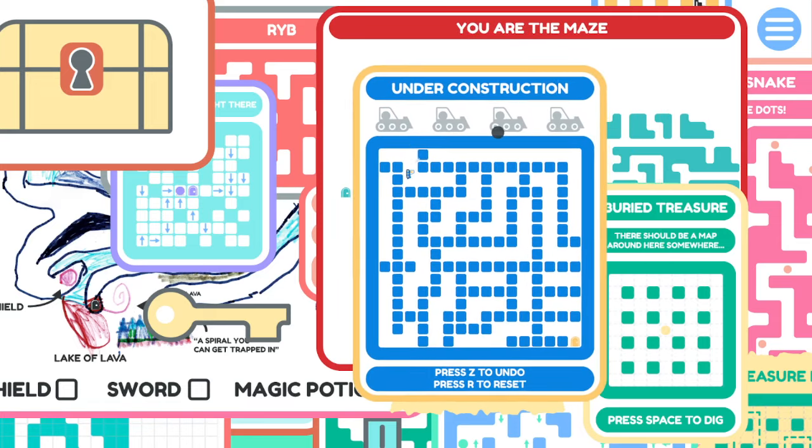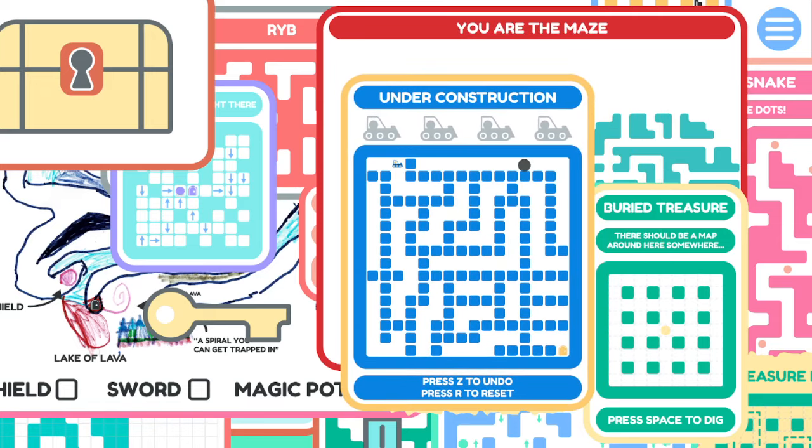This is under construction - we also have an undo ability. We need to destroy four walls to get to the exit. Two, three - that seemed incredibly straightforward. I just looked at places with a lot of empty space.